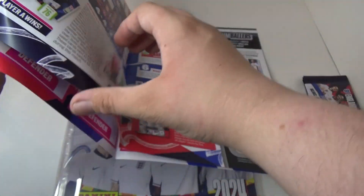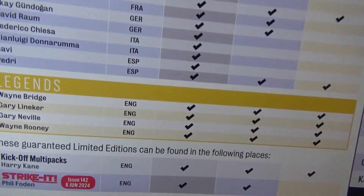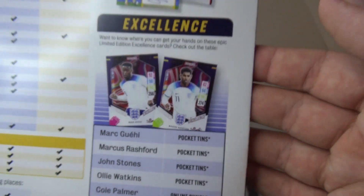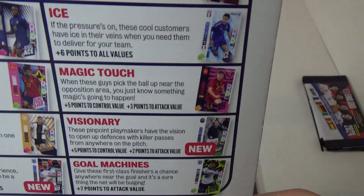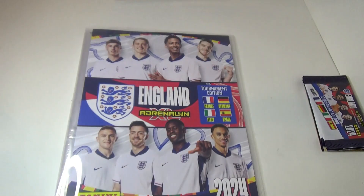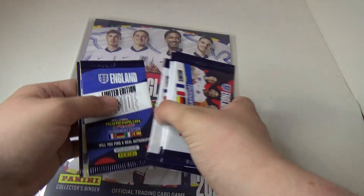We've got a nice game map. Then there's the latest editions, Legends, then you've got an Earth Striker magazine, some excellence — loads of different categories. Then in the binder we've got the numbers there to help you. Let's get into the three packets.